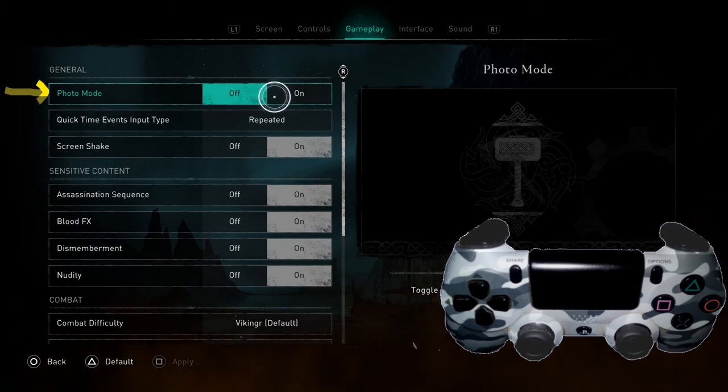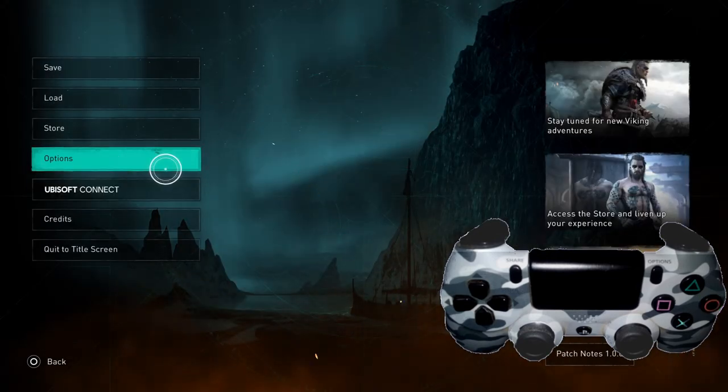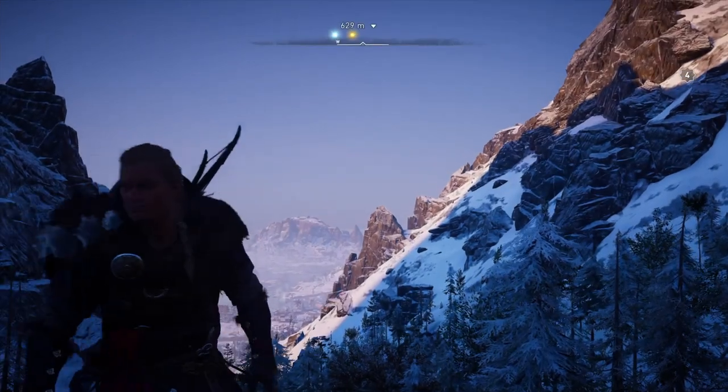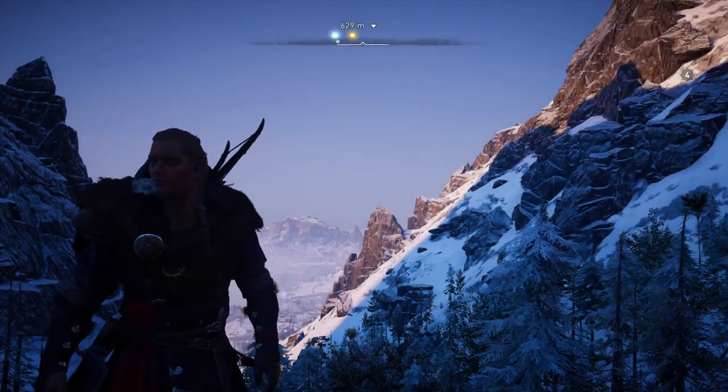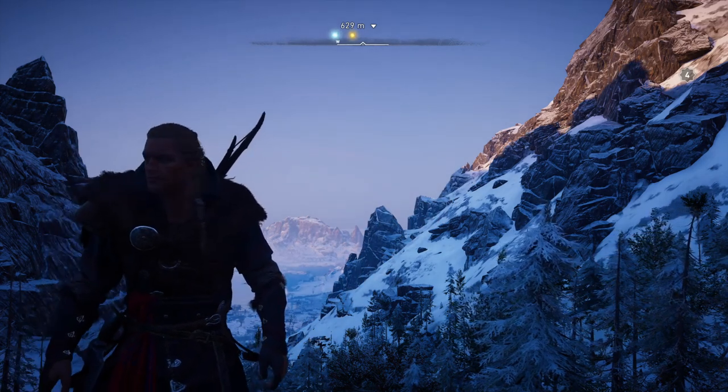Then we simply have to press the square button to apply. We should be able to back out of there, and it should be all set so that when we push both R3 and L3, the photo mode does not come up.